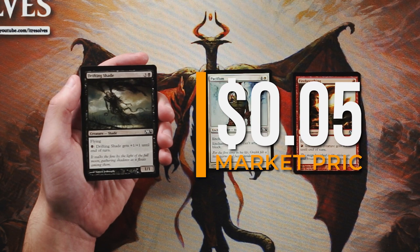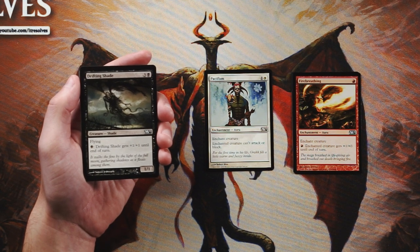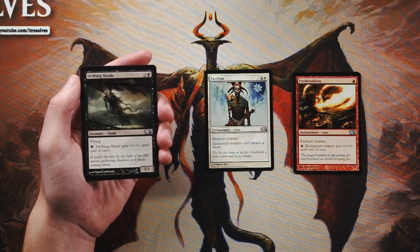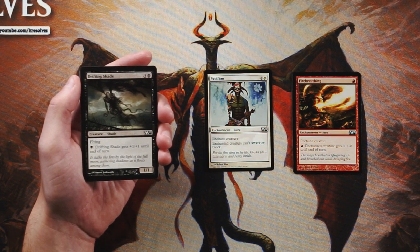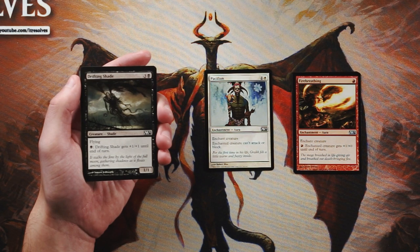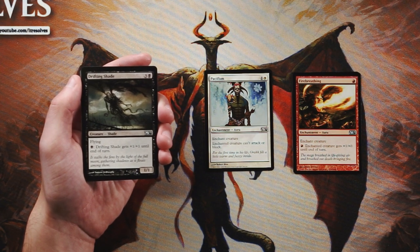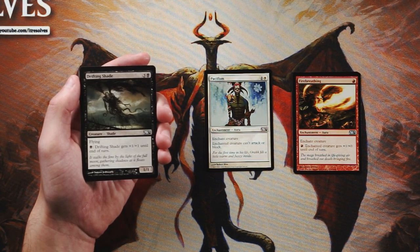Drifting Shade is a 1/1 for three and a black with flying, and similarly to Fire Breathing you can pay one black for plus one plus one until end of turn. I like this more than Fire Breathing because the ability is on the creature itself and it flies, but it has the same problem — you end up sinking tons of mana into it which means you're not playing anything else. It becomes an all-or-nothing play. I would definitely take Pacifism over the Shade.